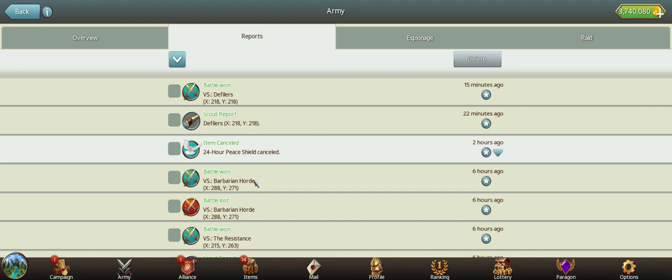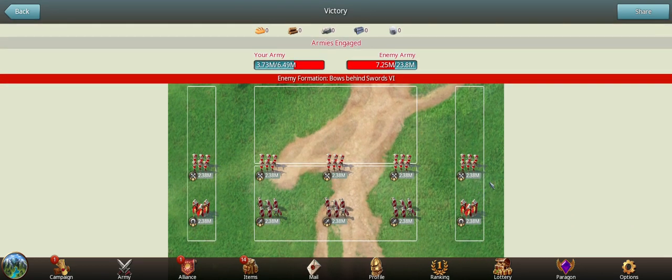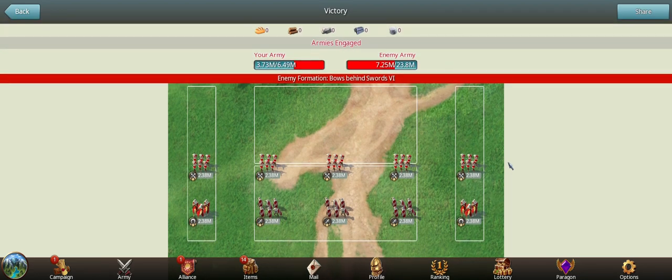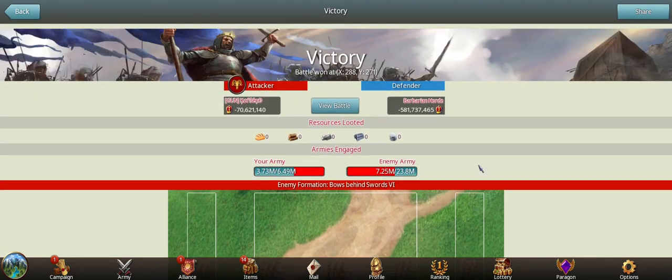Here you can see the bows-behind-swords formation. In terms of what to send, you might be tempted to send all horses because horses in the front will match up well with the other horses and they're better than swords. But I've seen counters of this with bows behind swords. Horses front and archers back is not the right formation.